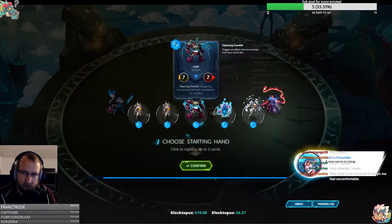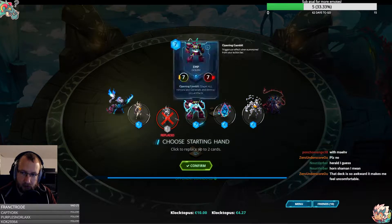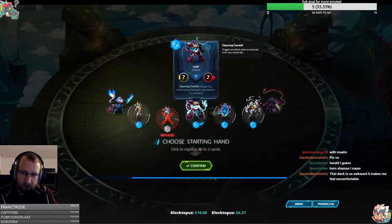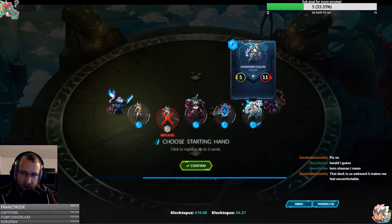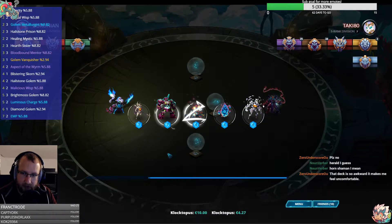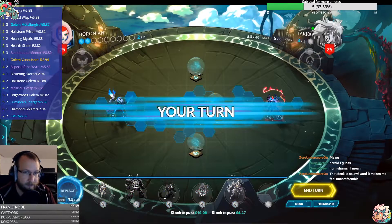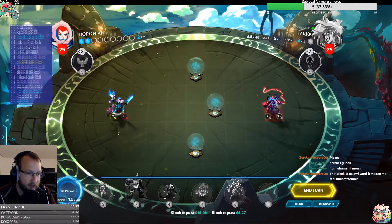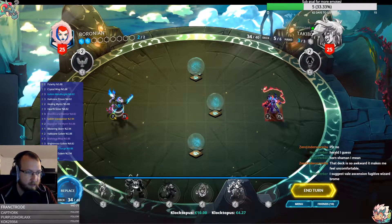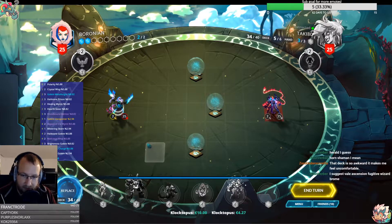We have no turn two again. Up is really good — I like it, especially with a malicious wisp — but I think it's a little bit expensive. I need a two drop right now. Classic situation. I have nothing to play.